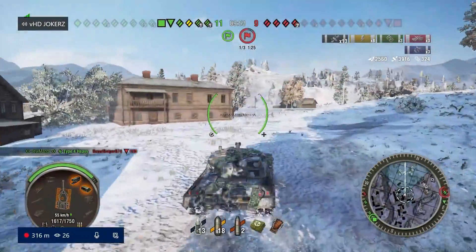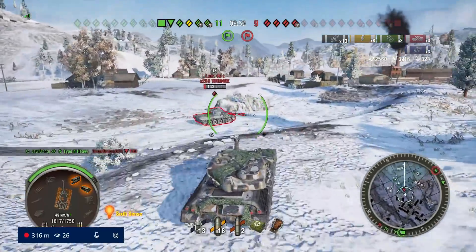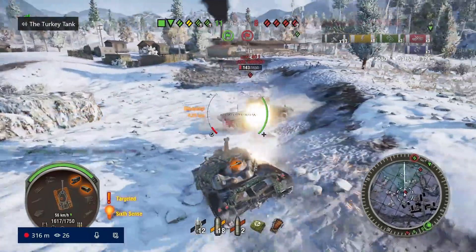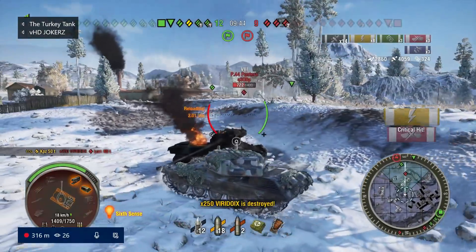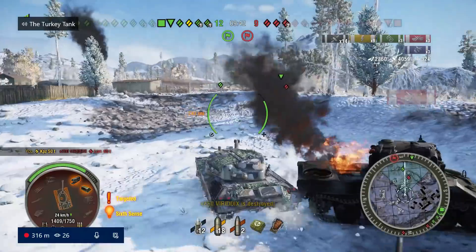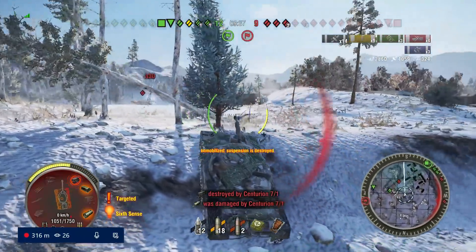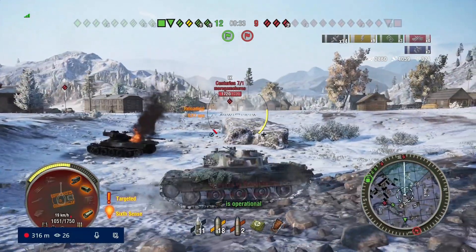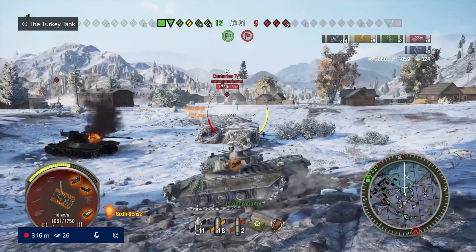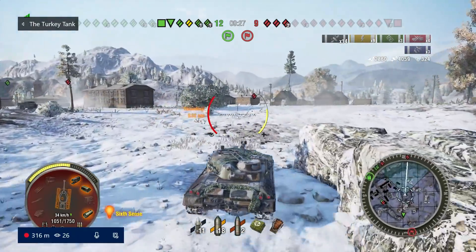Now we're going to put the weight of the KPZ to use - it weighs 50 tons - and the E50 makes a crucial error. We ramp him and kill him. There's a Centurion 7/1 behind us and I'm basically thinking the game's in the bag, getting a little careless. I knew he was there, I just didn't care.